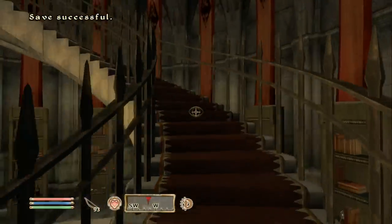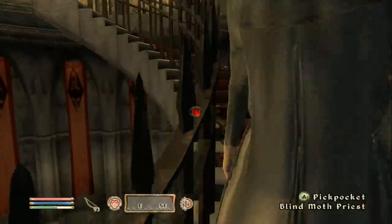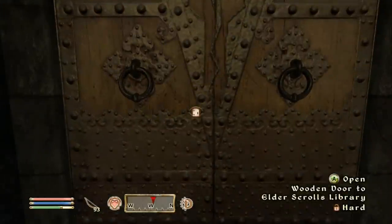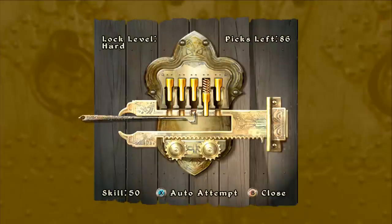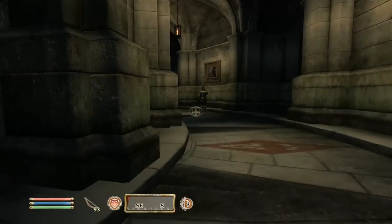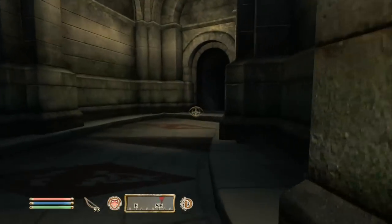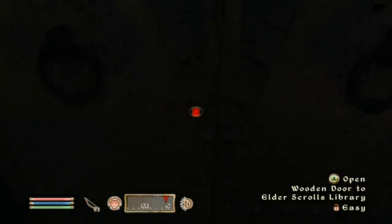I was pretty sure they'd aggro, but they're not going to auto-aggro — let's just leave then. The Elder Scrolls Library has a hard lock on the way out. And that little arrow/moon icon in the bottom right means we've also leveled up, which is great. I'm not sure whether to go left or right — let's try this way.